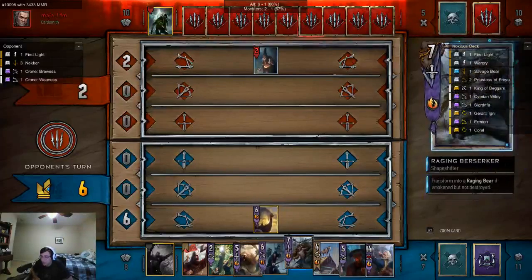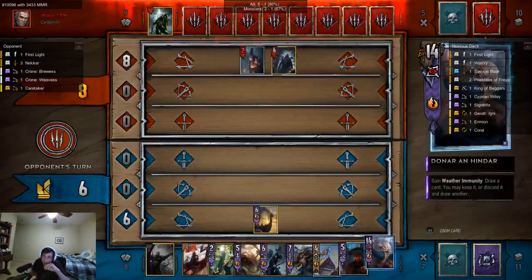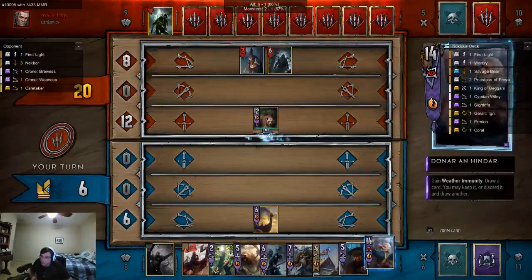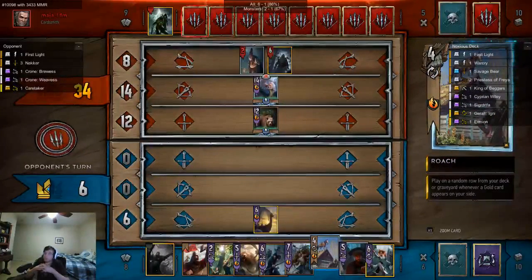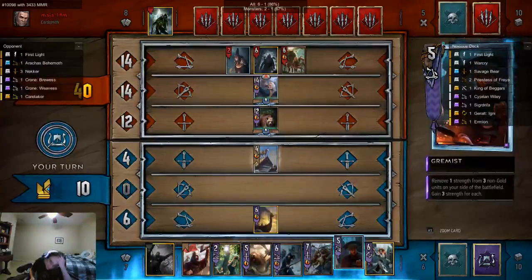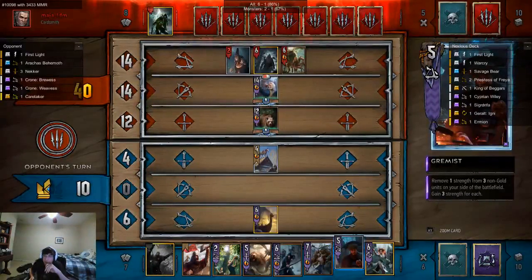That will help me immensely. We're going to play Roach, and then we'll play Donnar on Hindar. Now, Donnar on Hindar does have the weakness that if our opponent has a Consume Effect card — which they probably do — you're going to pull out my bear? It's fine. It's annoying, but it's fine. I'm going to select this card — we definitely want this in our hand. We're going to play Roach and probably pass. We lose some strength because he stole that card from our graveyard.